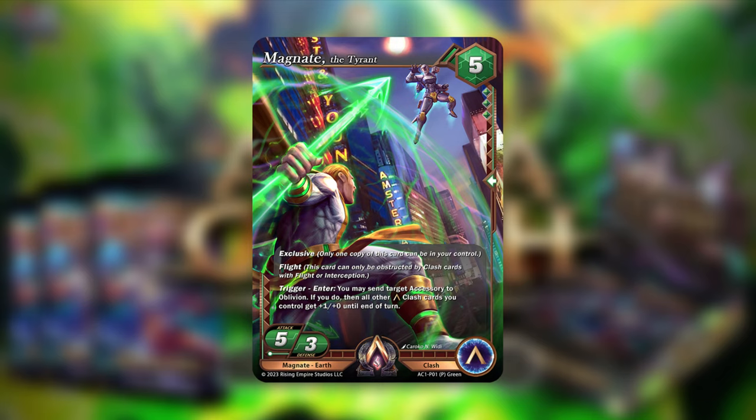Moving along, we roll into Magnate the Tyrant — a five-cost, and this is the box topper of set one. For every box you open, you get a copy, which implies you might want four boxes or buy on the secondary market. It's a 5-5-3 exclusive, meaning you can only have one in play — it's legendary. It has flight. Trigger enter: you may send target accessory to Oblivion. If you do, all other alpha clash cards you control get plus one until end of turn.